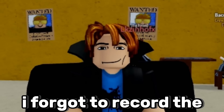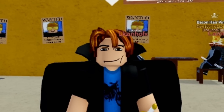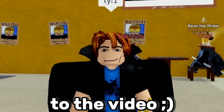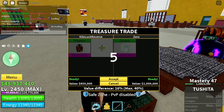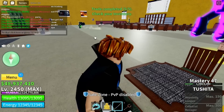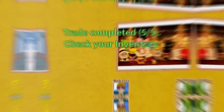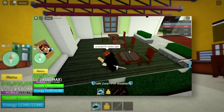I'm sorry — I forgot to record the trade from rubber to magma, but I did do that trade. Now we're back. I'm trading the magma fruit for a quake, and it's a huge W because with quake you can easily get a spider fruit. Thank you so much — this is a really good trade. Now we have to wait, and then we'll get back to trading.